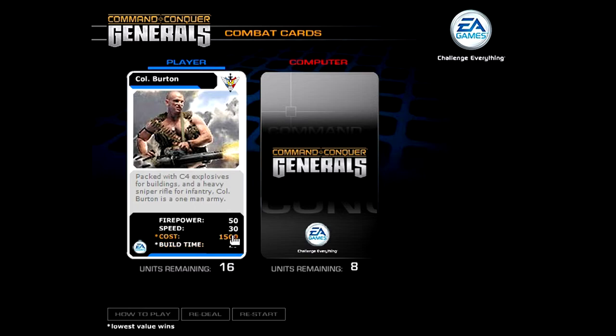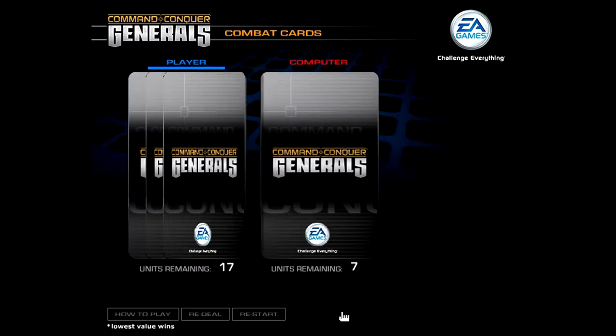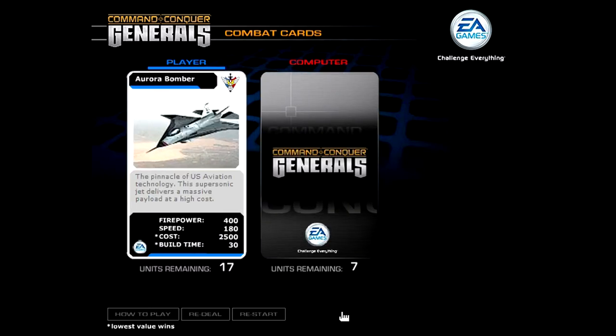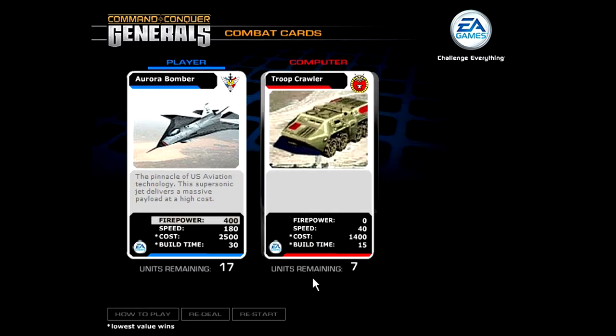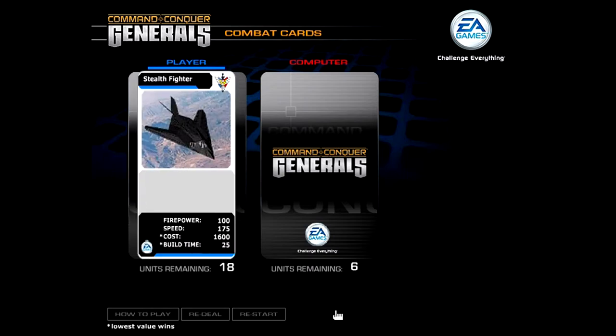Build time is ridiculous. Speed is okay. Firepower... I'm quite sure, but this could go wrong. I just couldn't go with Firepower — and we win. We wouldn't have won with Speed, so lucky me. The Firepower is really high here, especially if you go up against a Troop Crawler that doesn't have any Firepower.